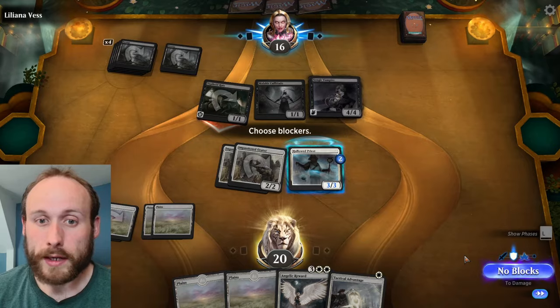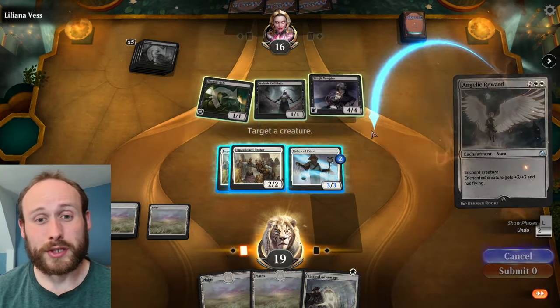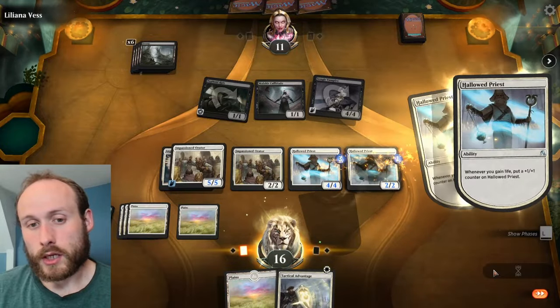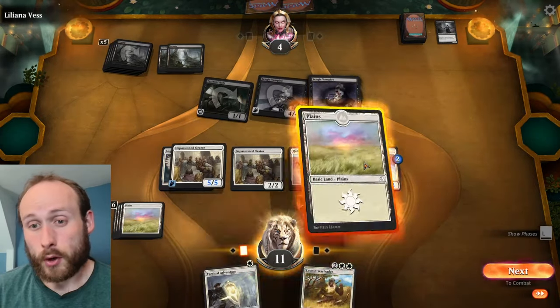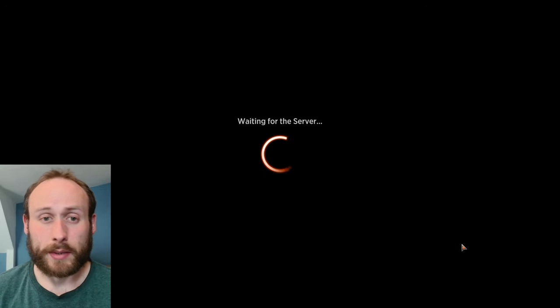The white deck is based on gaining life and adding plus one plus one counters to your creatures to make them stronger. There are also combat tricks including a plus two plus two boost and first strike with a couple of enchantments. You generally want to buff up your creatures and keep them alive using combat tricks until your opponent can't make good blocks, using your life as a resource since you'll be gaining life back anyway.